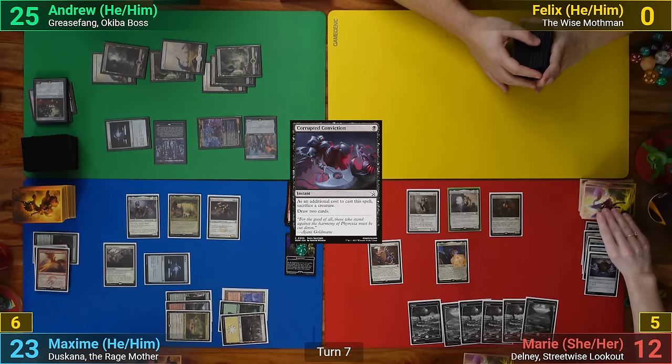Max draws and mills a land, still keeping that Rad counter, which is kinda dangerous for him. He casts an Austere Command, blowing up all creatures, and then passes to me. I draw and play a Swamp. I then recast Grease Fang and move to combat. I bring back the Night Paladin, dealing another 4 to Max and Marie, and crew it up with Grease Fang. I swing the Paladin at Marie, taking her out. In my second main phase, I cast Oswad Fiddlebender and then a Chronomancer. I then move to my end step, bouncing the Night Paladin back to hand.